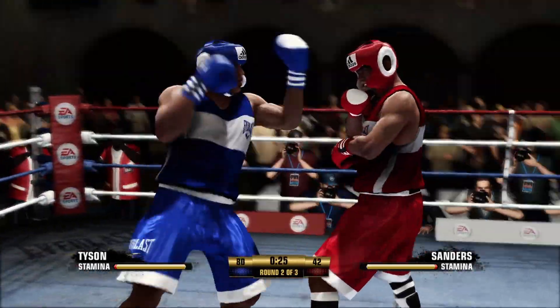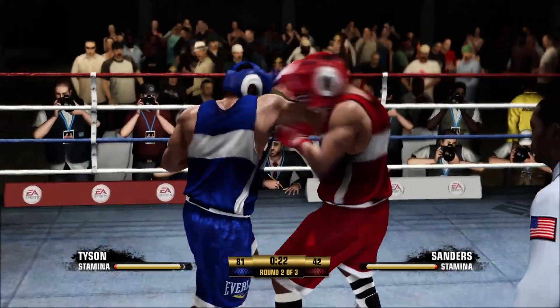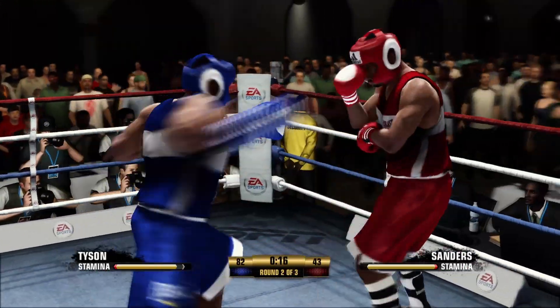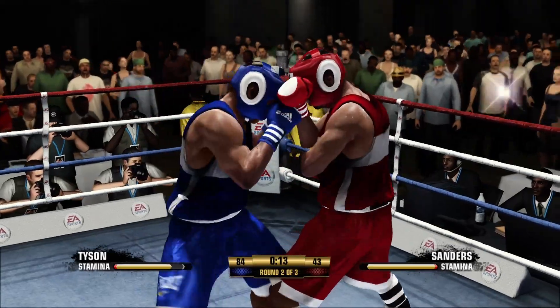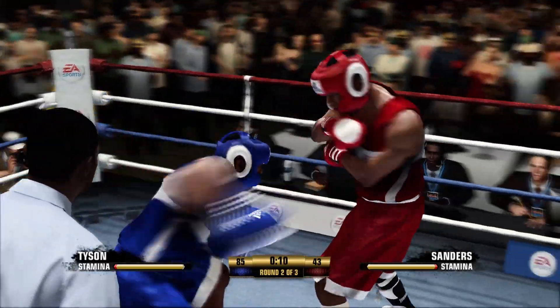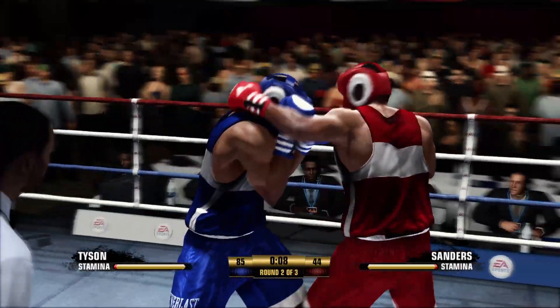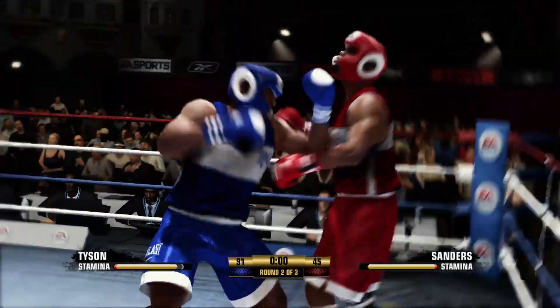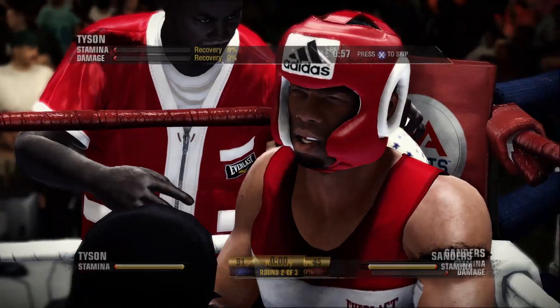There was so much aggression behind Mike Tyson's punches. You see when that hook, that overhand right comes through, he's trying to kill something. Ten seconds left in the round, we're up by 23. Let's get to round three.